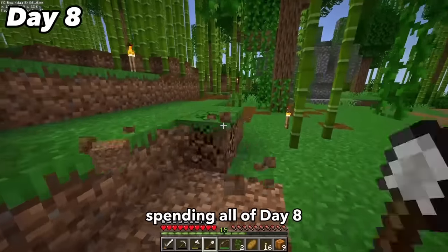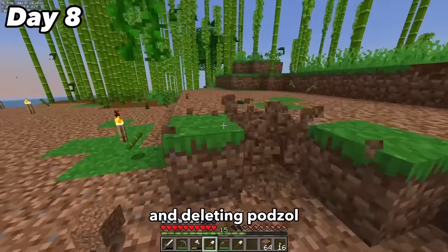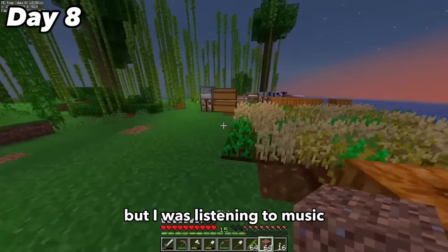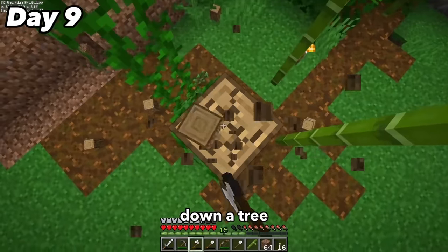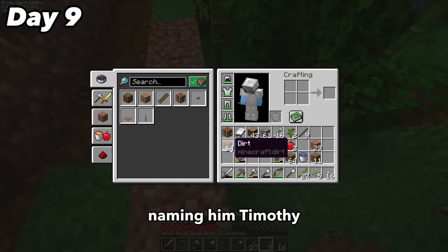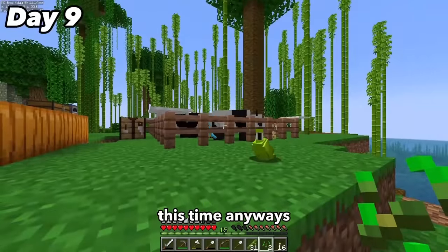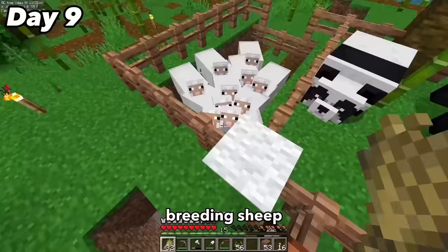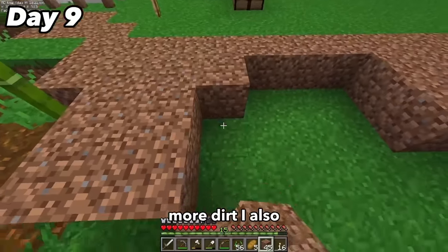I spent all of day 8 chopping down trees, taking down bamboo, terraforming the island, and deleting podzol. It was honestly a pretty boring day but I was listening to music so it went by fast. In the morning I started by chopping down a tree then noticed a parrot flying by so I tamed him, naming him Timothy, who decided to identify as a panda. I got back to terraforming and some chores including harvesting wheat, breeding sheep, and making bread, then going back to replacing podzol and placing more dirt.